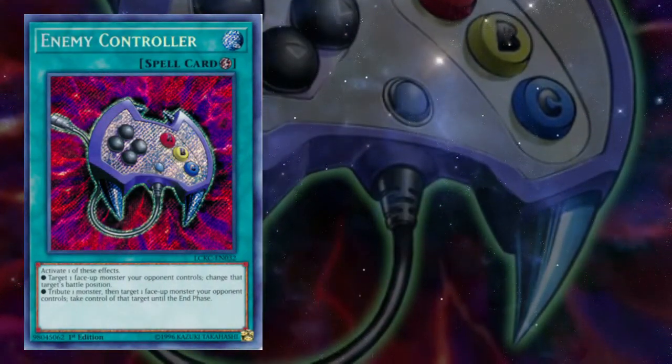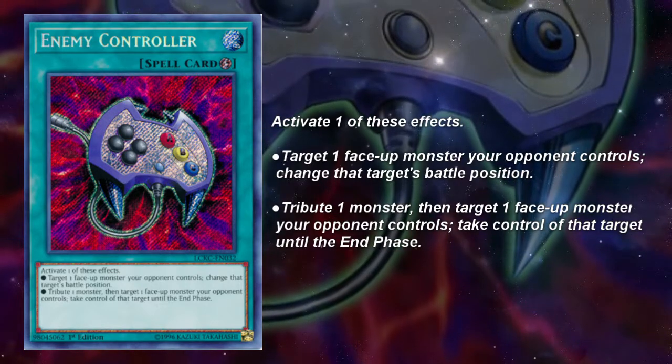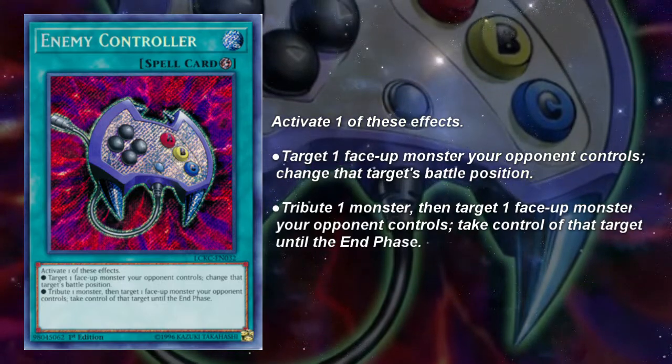Enemy Controller is a quick play spell with two effects. Its first effect is to change the battle position of a monster your opponent controls, and its second effect is that you tribute one monster to take control of one of your opponent's.